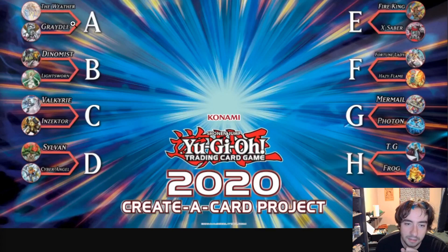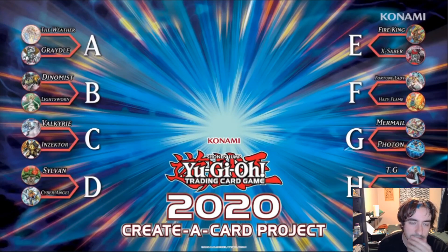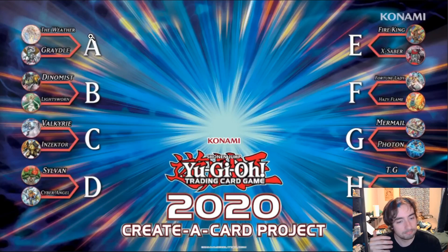Frogs naturally synergize with Paleozoics even though this won't be Paleozoic support, they double as trap monsters, they're slow and controlly — and I think one more main deck monster for Frogs could be huge. My number one pick is Weather Painters. I know a lot of people don't like the play style, but I'm a control-style player and it fits right into my category. One card could be so huge for them — really put them into true rogue status that can top Regionals.